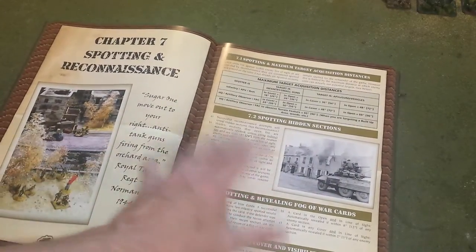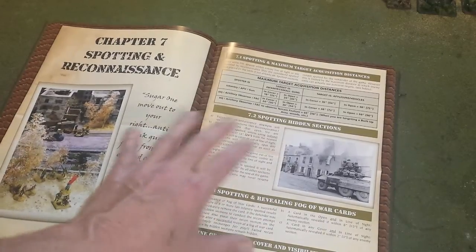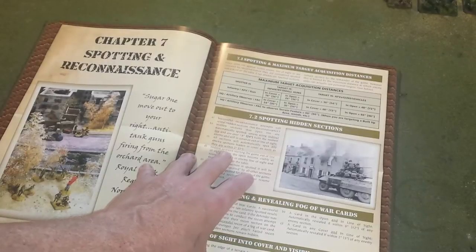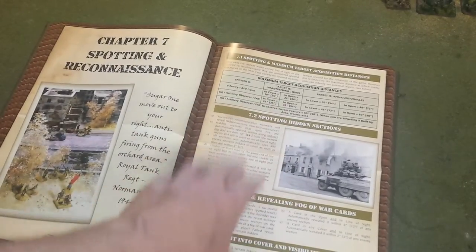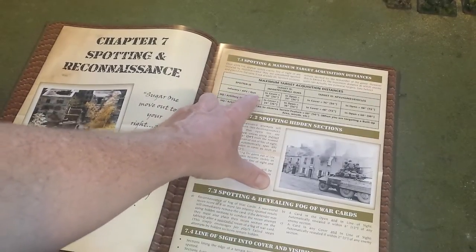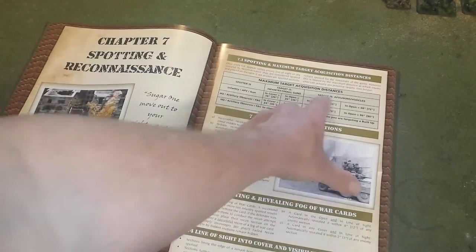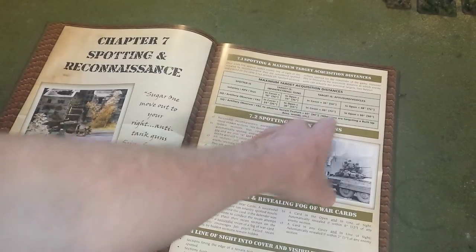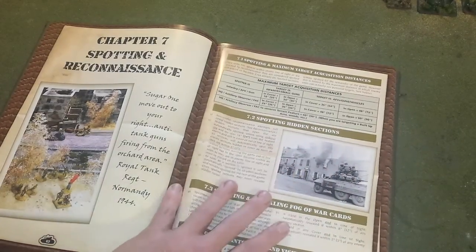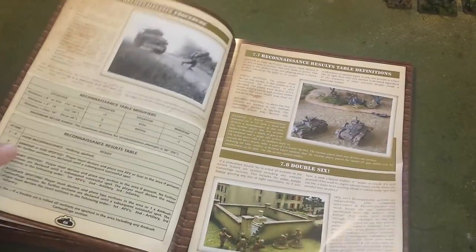Since the rules use hidden deployment and hidden movement, there's a section on spotting and reconnaissance. You have to acquire targets and get them revealed on the table. There's a table for maximum target acquisition distances — for instance, an infantry spotter targeting infantry in cover can spot at 18 inches, or 24 inches in the open; an AFV or vehicle target is 36 inches in cover, 48 inches in the open. You can also recon areas where you suspect enemy forces are located.